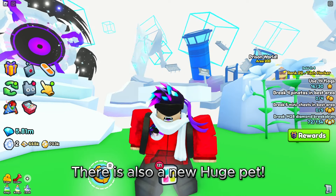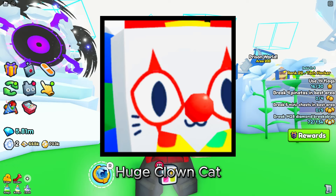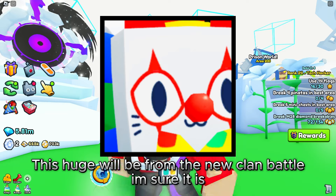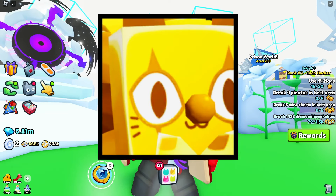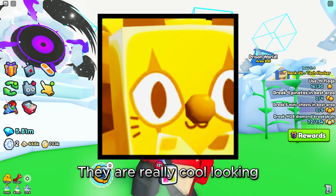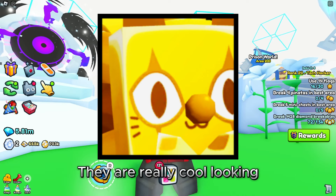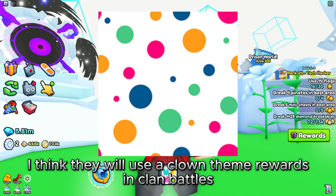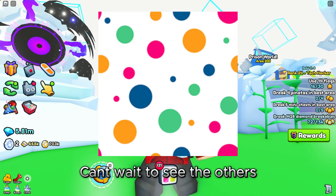There is also a new huge pet: the Huge Clown Cat. This huge will be from the new clan battle — I'm sure it is. And this is the Golden Huge Clown Cat. They are really cool looking. There is also a new texture: Dots Texture. I think they will use a clown theme for rewards in clan battles. Can't wait to see the others.